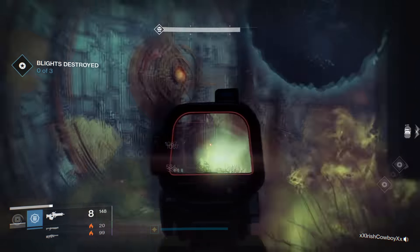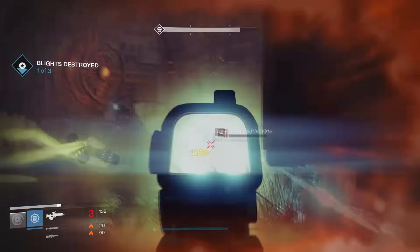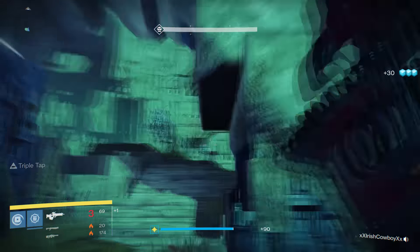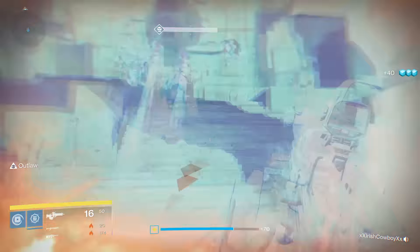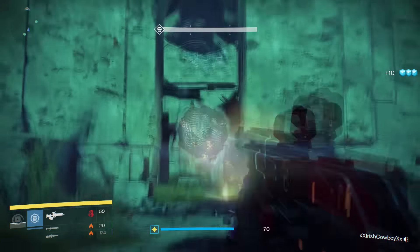For the first part of the strike, you need to kill the three blights. Basically, you need to take this part slow and stick with your fireteam, and you should be fine. The same strategy should be used when going up the stairs. Watch out for the Taken Phalanxes because they might launch you or your team off the edge.